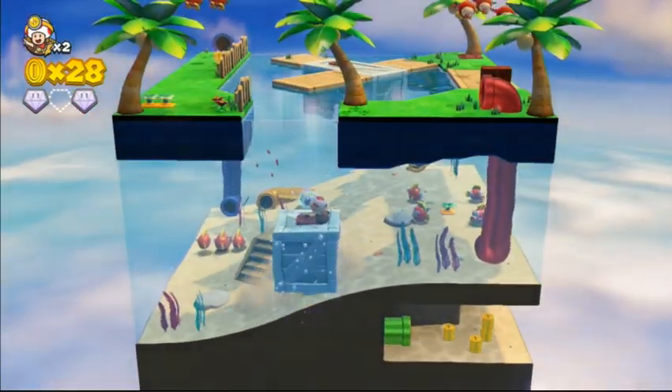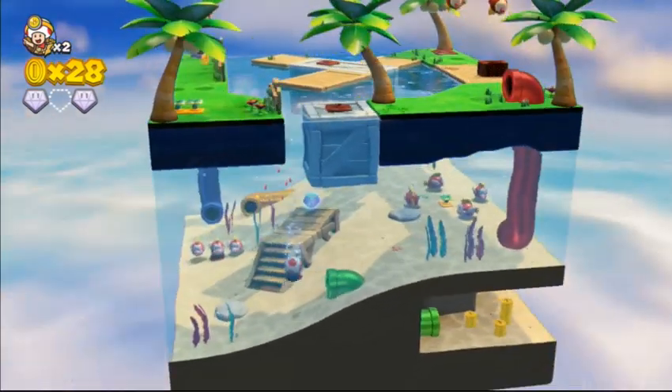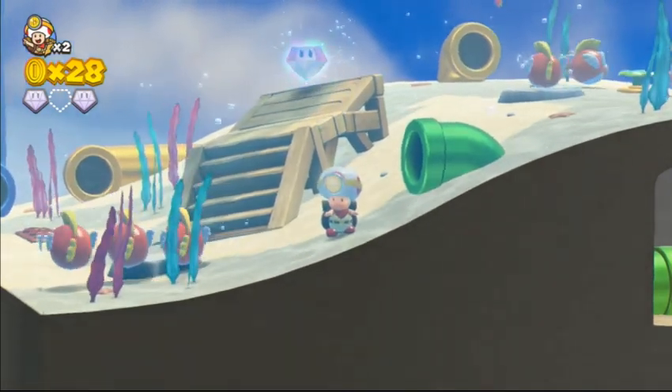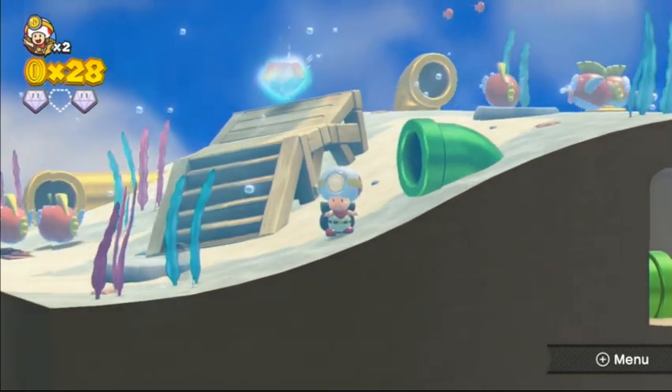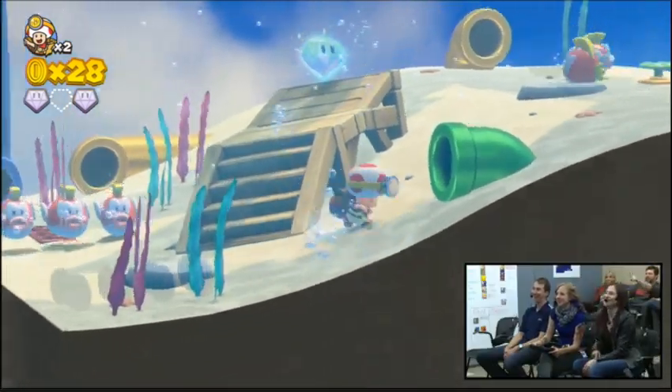Why underwater? We should take a peek at him. The underwater look is ridiculous. They've done a super good job of putting in these little details that you'd expect from EAD - like when Captain Toad is underwater, he holds his breath and puffs out his cheeks, and he kind of doggy paddles. He climbs through the water.